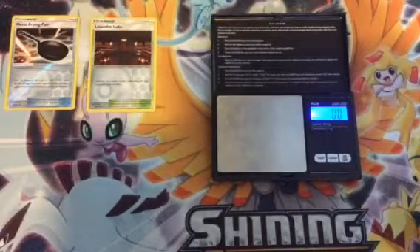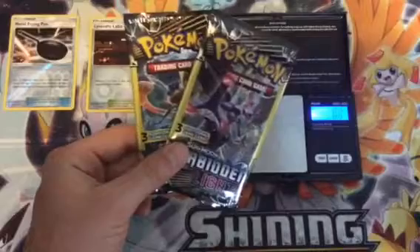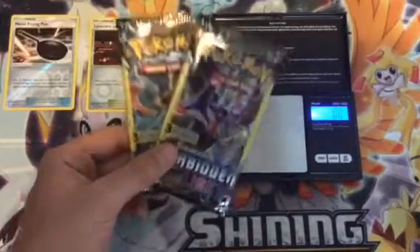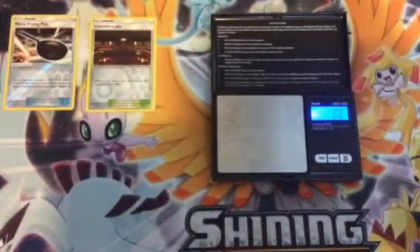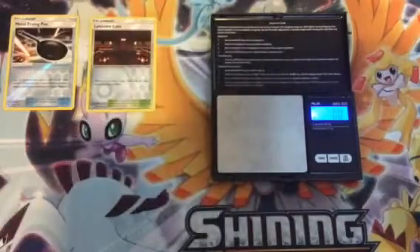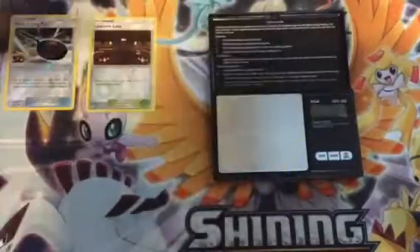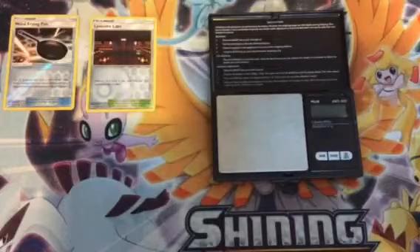Now we're down to our final two packs of this Forbidden Light part three weighing tutorial. Hopefully you guys are getting some great stuff out of your Dollar Tree packs since you've been watching my videos. I almost broke into it without weighing it — 7.9. Let's get into it.